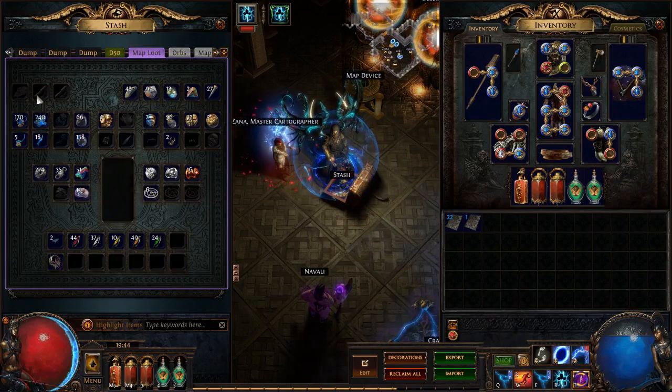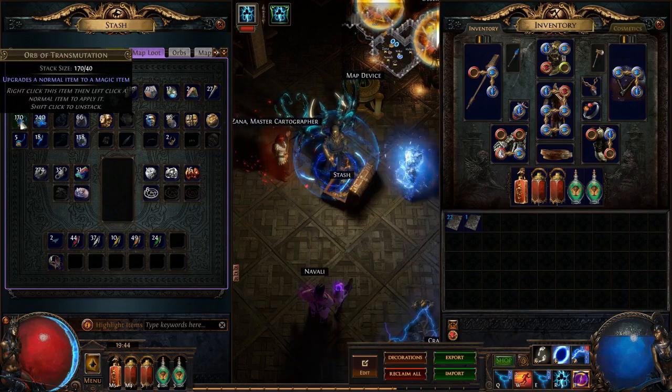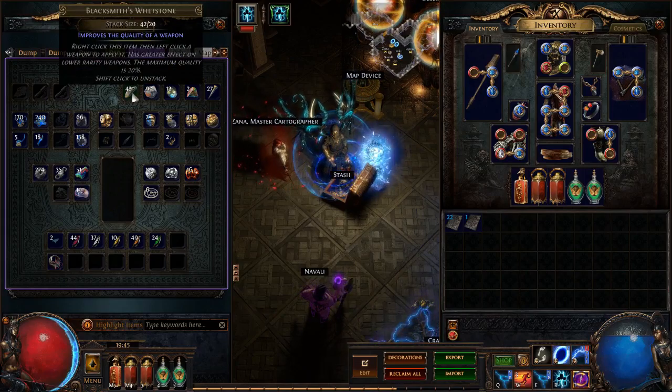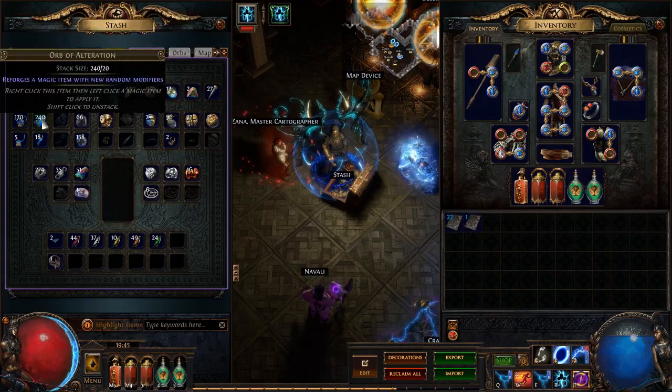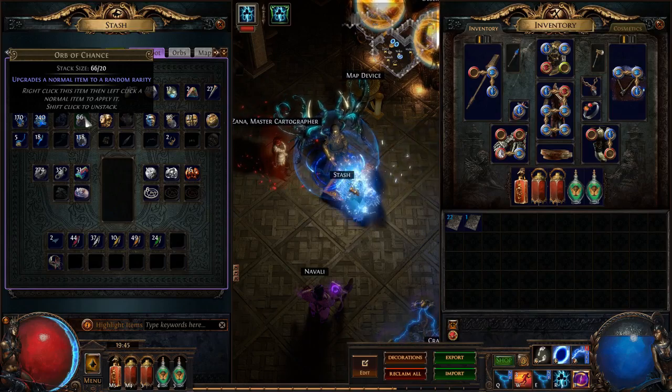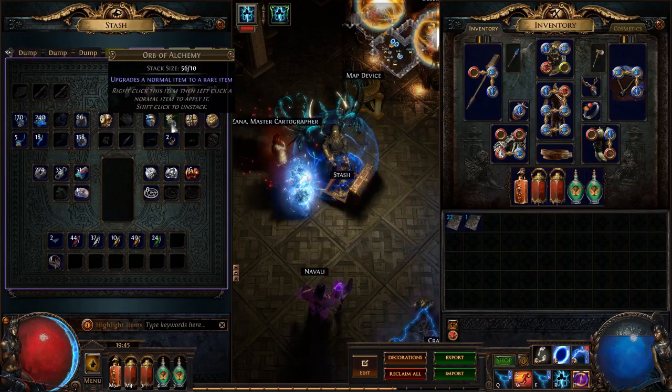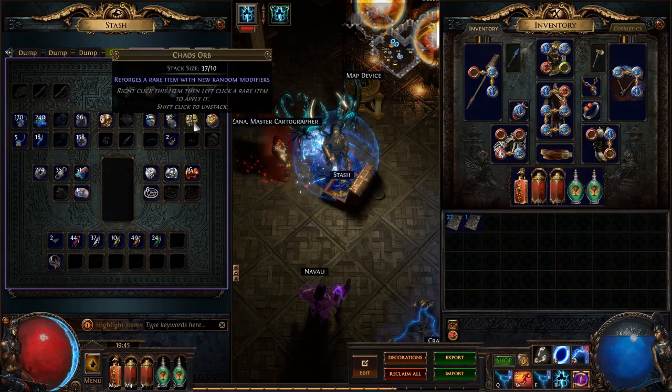Jumping over to the Currency tab: we got a bunch of Transmutes, Armours and Blacksmiths for ID Scrolls. 240 Alterations, 66 Chances. We did get an Exalt drop, a couple of Regals, 56 Alchemy Orbs, 37 Chaos.